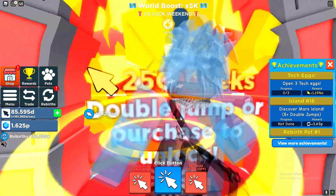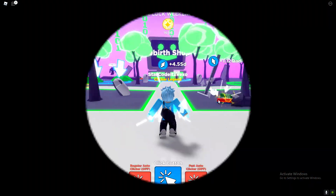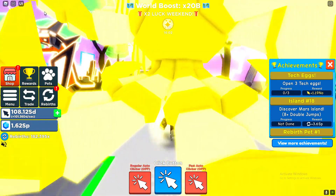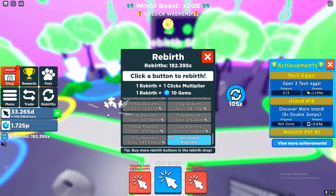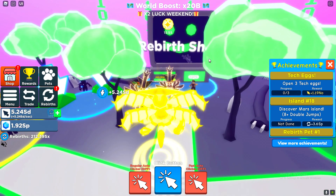I'm literally stuck in this world. Give me some tips down in the comments on how I can get out. Do I need to spend Robux to get double gems or something? It's taking very long. I can buy this rebirth button — let's go! Let's start rebirthing again.